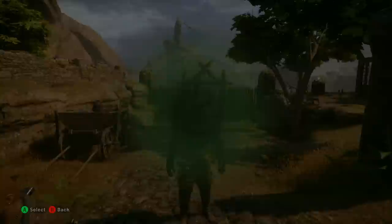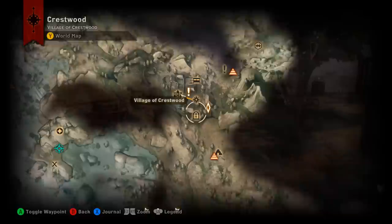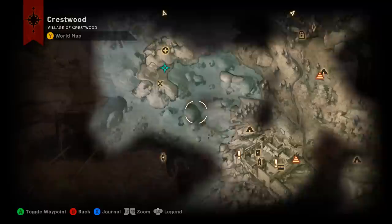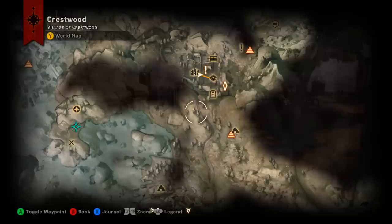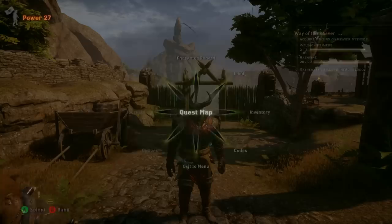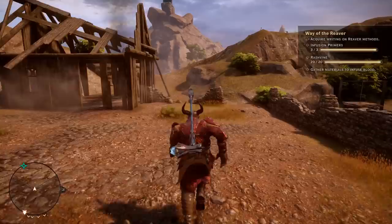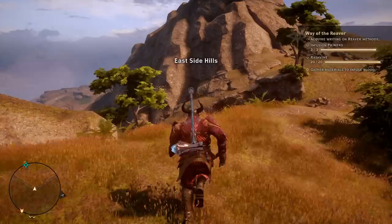We're looking for the second infusion primer. The easiest way is to start at the village of Crestwood. To access this one you'll need to drain the lake, so you'll need to do some questing: talk to the mayor, he'll send you to take the keep, from the keep you'll drain the lake and kill the rift at the bottom. Once that's done, you'll be able to reach this next pack of enemies. I'll walk you over and show you the path on the map.